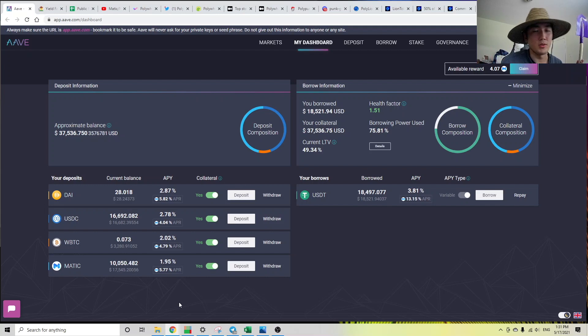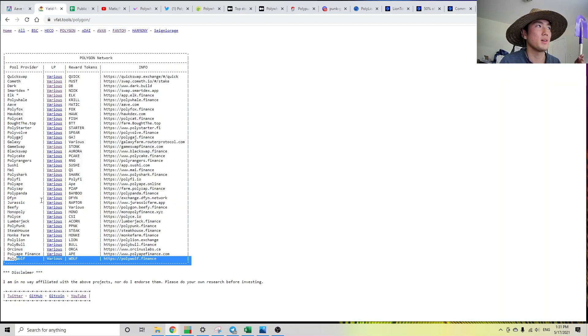I know that there's a lot of hype around the Polygon network, and there's a lot of money flowing into the space, and if you're watching my channel, you're probably interested in yield farming. It might seem like easy money at first, but just a fair warning to everyone that crypto is a zero-sum game. For every winner, there is a loser. And let's first understand how yield farms work, as a new one is popping up every single day.